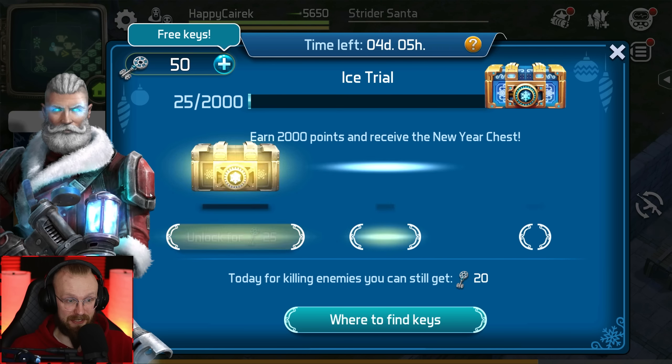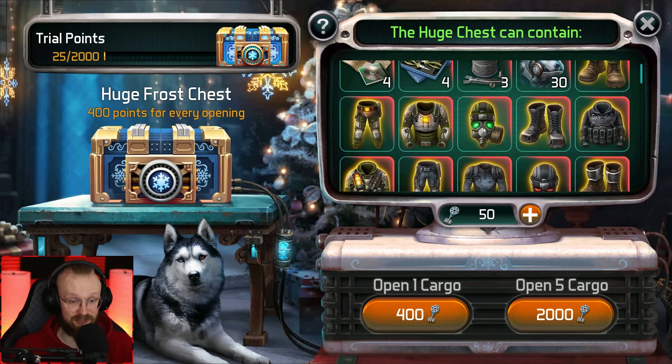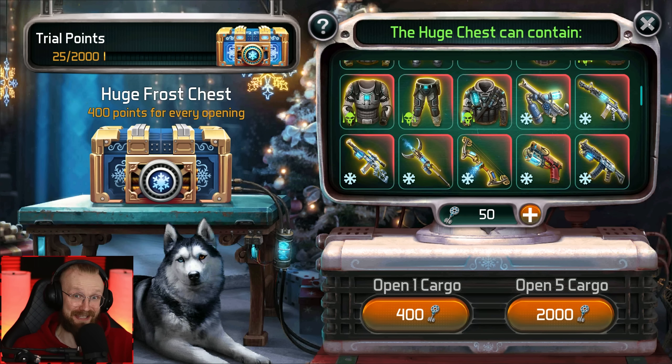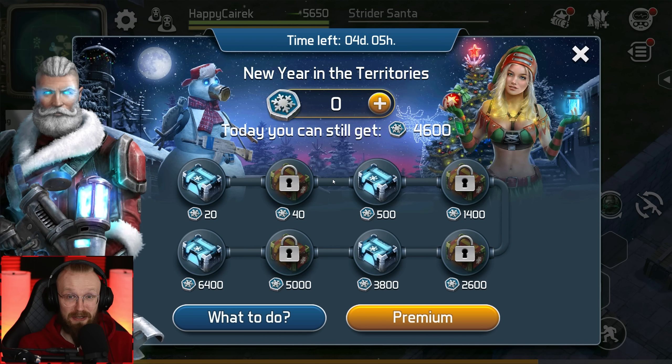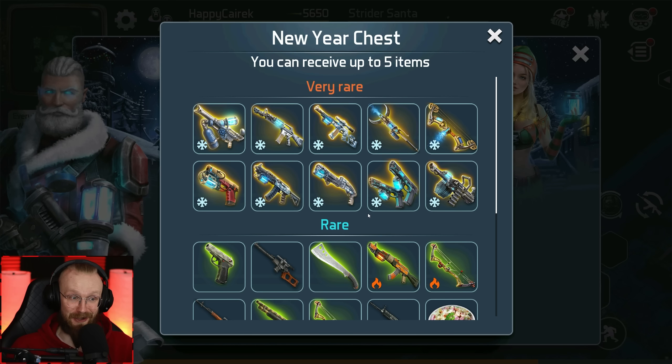At the base here, we have the Strider Santa that we can get these keys from. With these special keys, we'll be able to open up some awesome chests, and these chests are gonna have some great rewards. We can get these keys by doing daily tasks and searching enemies. On top of that, we have this new year in the Territories event — we can get points by killing enemies, and for those points we'll be able to get these awesome chests.